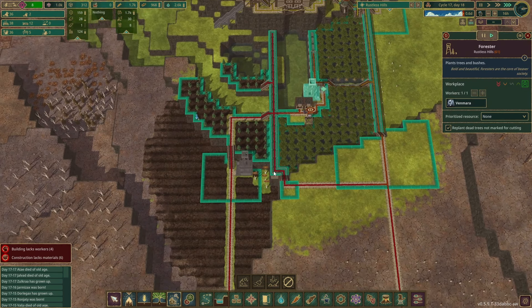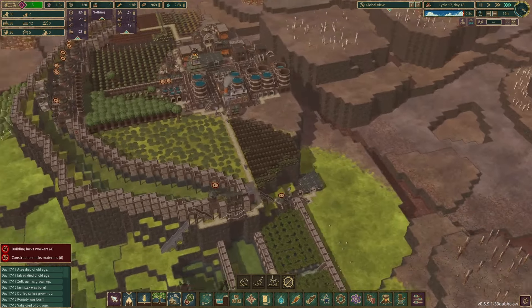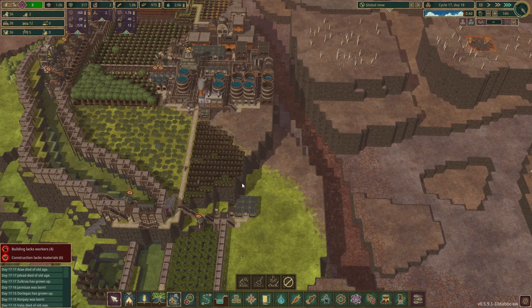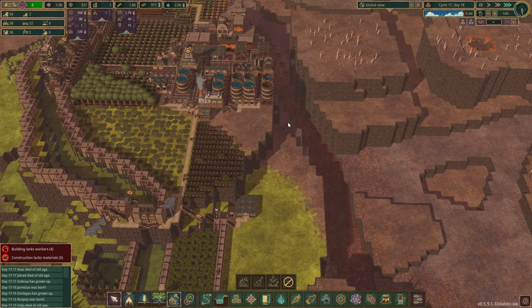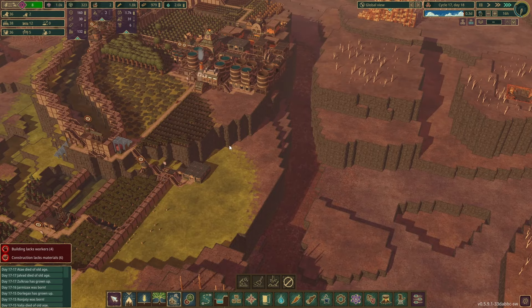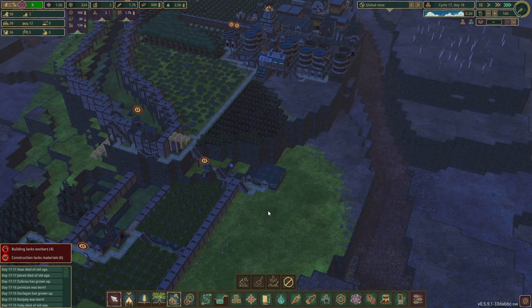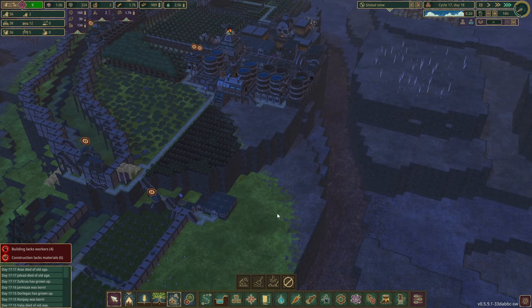Okay I think we can pause this forest again. Oh hold on, there's still three trees left. So my idea is to extend the plateau here artificially in this area and we'll fill everything here with storage space. So let me think for a second.